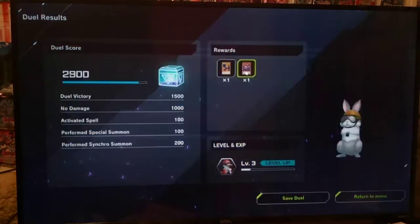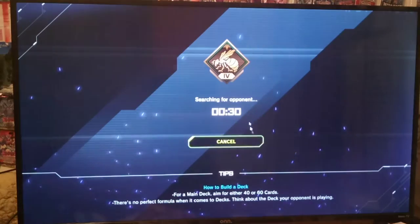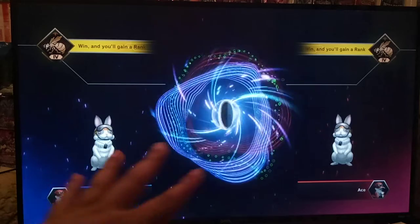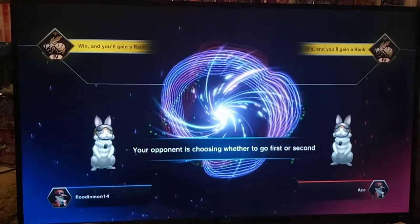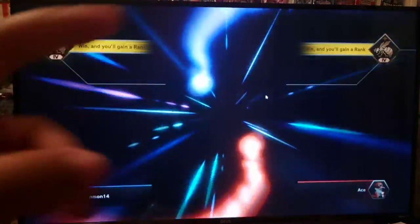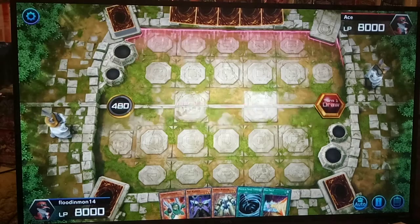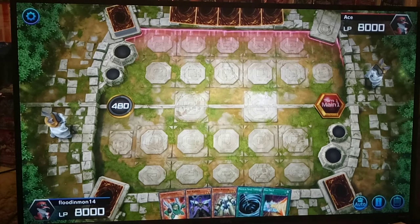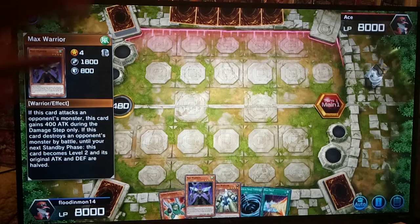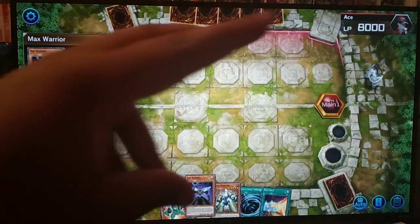Blue Winged Crown and Mysterious Puppeteer — you gain 500 points every time you normal summon or special summon one. We'll go back to the menu and duel someone out there. I've also heard sometimes you'll try to duel over and over at the connection screen and it just won't connect. Sometimes the servers on Master Duel just really get bogged down and you just can't get through to a duel. So if that ever happens, sorry — I really don't have any control over that.